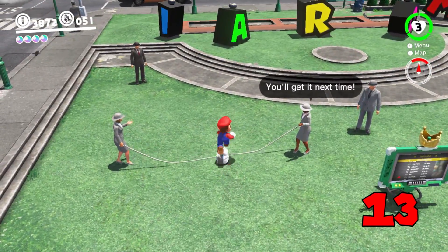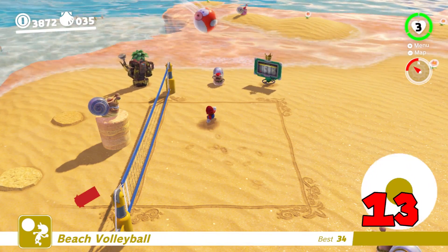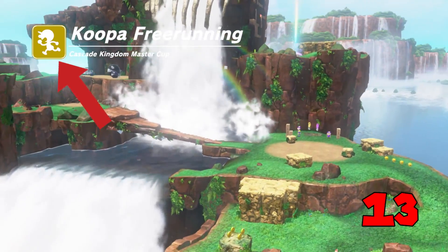Every time Mario takes part in a mini-game, such as jump roping or volleyball, a tiny picture of Mr. Game & Watch accompanies it, representing that challenge.